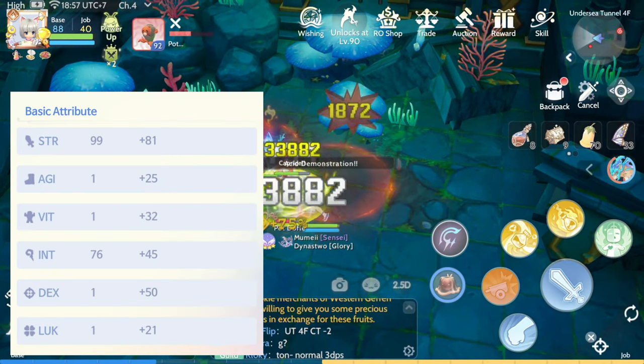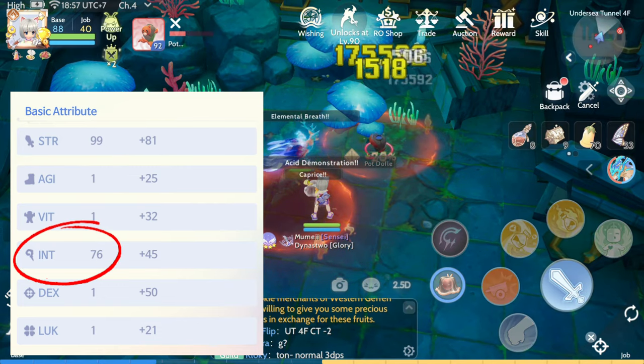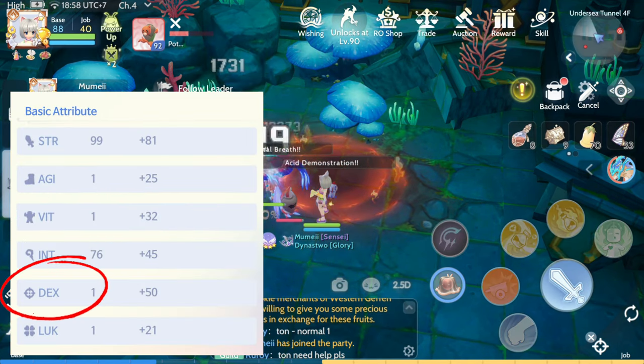For the stats, we need to max out both STR and INT. Then we can allocate the rest of the points to Vitality and Dexterity.